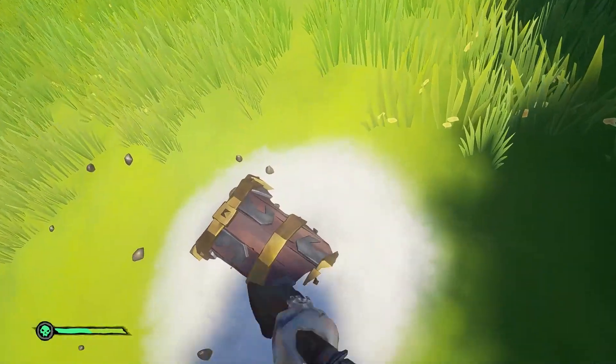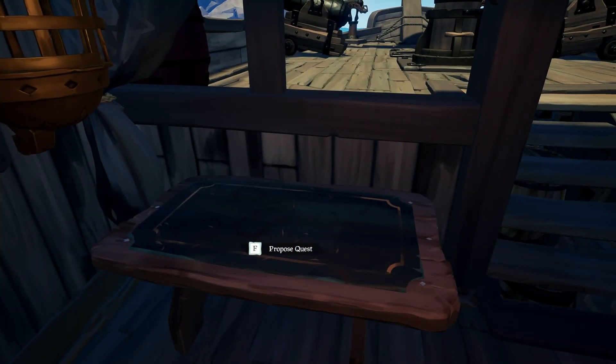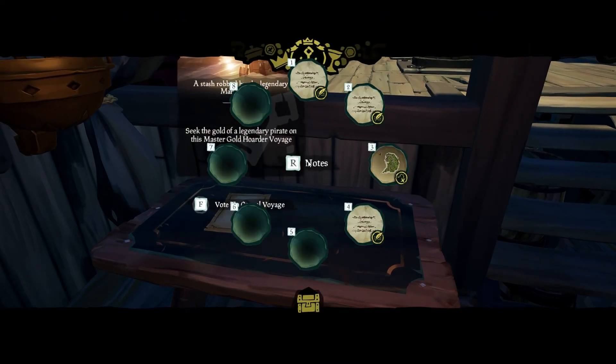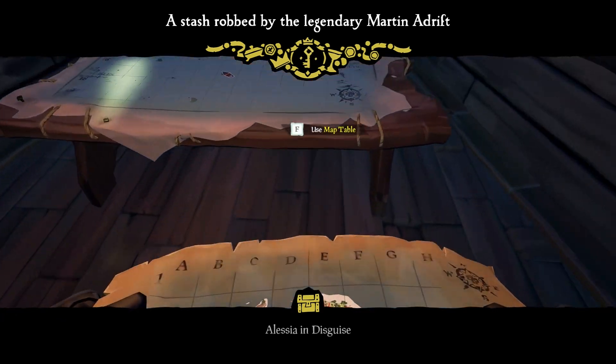Don't worry if you run out of voyages, as you can either wait till the next morning or sail to a new outpost and there should be some there for you. Once you've found voyages with 2–3x marks on the map, you need to optimize your route. Make sure you know where you're going and in which order — this will help speed things up a lot.